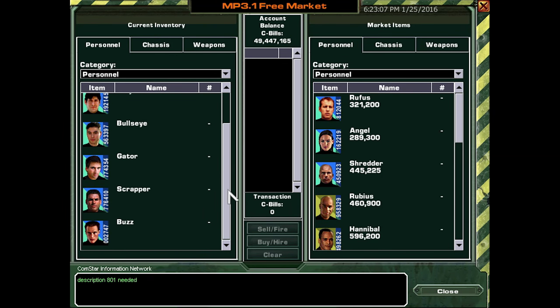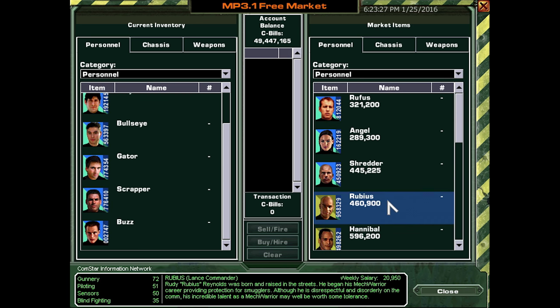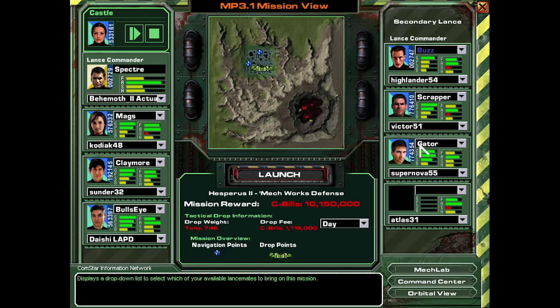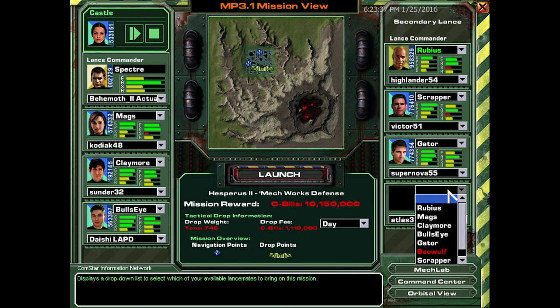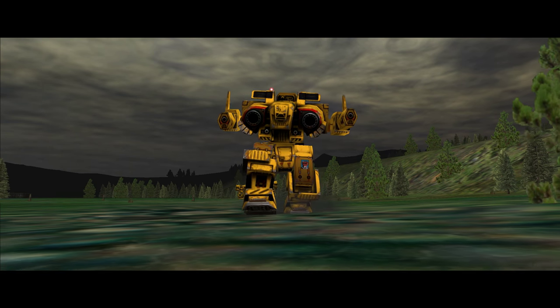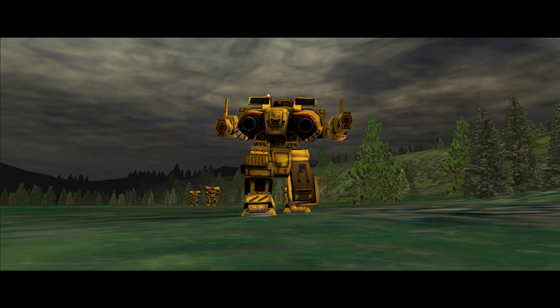This is Rubus — he was born and raised in the streets. Although he is disrespectful and disorderly on the comm, his incredible talent as a mech warrior may be worth the tolerance. Dude, I want him to talk shit to me. Let's do that — Rubus can come with us. He's born and raised in the streets, guys. He's an urban mech pilot. Alright, who's the last guy? I think it was Buzz? Yeah — alright, we can get Buzz Lightyear.